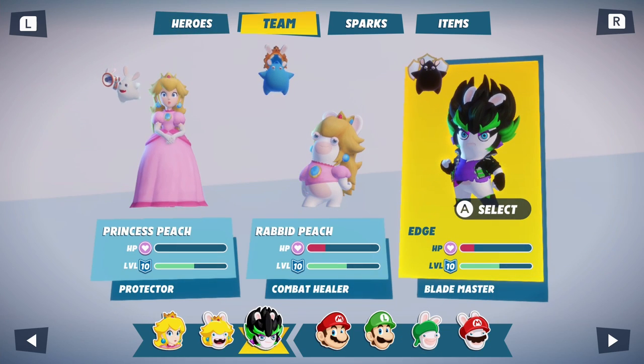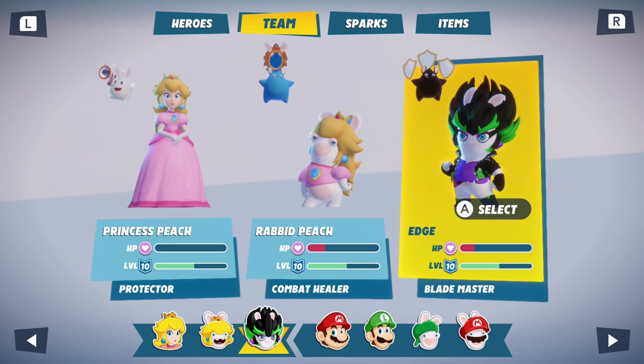The team composition I'm using for this mission consists of Peach, Rabbit Peach, and Edge, equipped with the Exosphere, Screech, and Reflector Sparks.